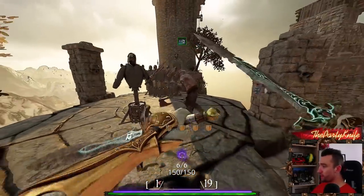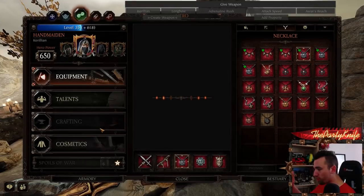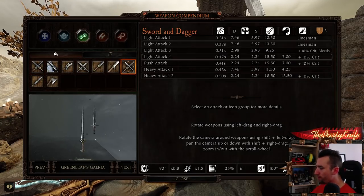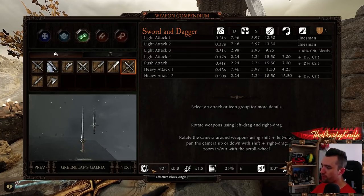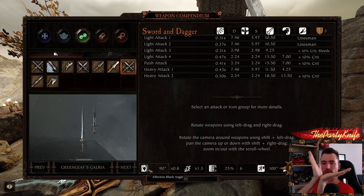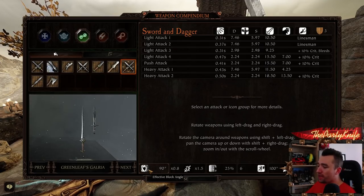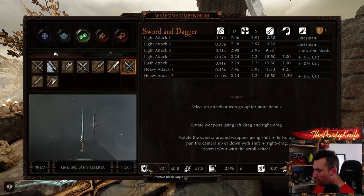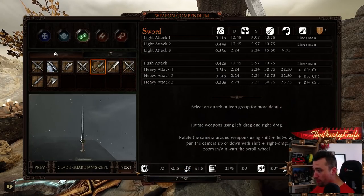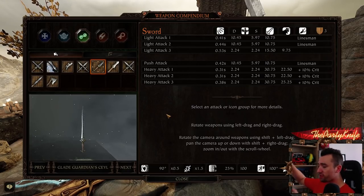But you also have an effective block angle, which is better at blocking, determined in a cone shown in the Armory. For the sword and dagger, the effective block angle is 90 degrees — so that's a 90-degree arc straight in front of you. Everything inside that cone is your effective block; everything outside is your ineffective block. The modifiers, like 0.8 and 1.5 (the most common values), are multipliers to the stamina damage from enemy attacks, applied depending on whether the attack was inside or outside your effective block angle.